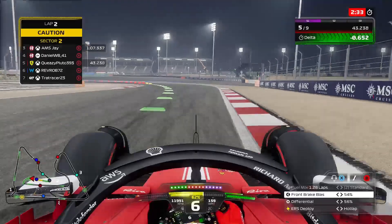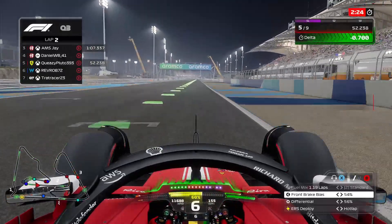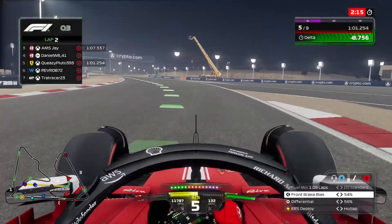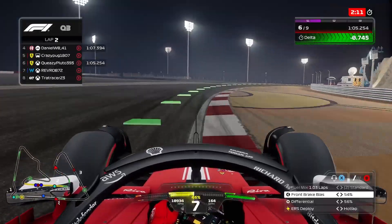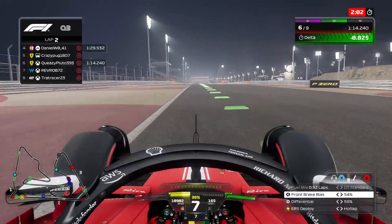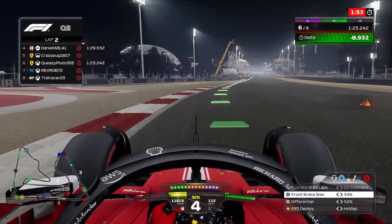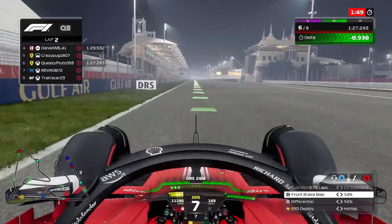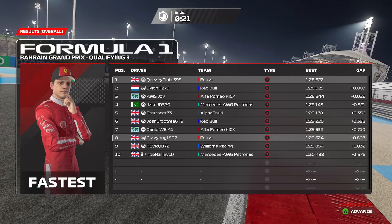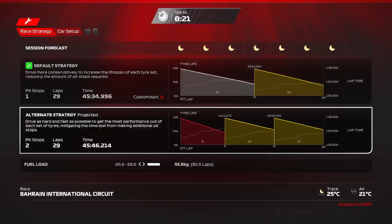Six tenths heading down into turn ten - only halfway through the lap and we've already improved three quarters of a second. On the exit of turn ten we are seven tenths up. We just need another maybe two tenths through the final sector to take pole, as we are about nine tenths up. The fastest at this point is a 28.8 and our best lap was a 29.7. Heading down into the final corner - nine tenths up, nearly a second. We have a slide though. Will this be good enough for pole? Yes it is - we are on pole, by seven thousandths of a second over the Red Bull. It doesn't matter whether it's seven thousandths or seven seconds - it's still pole.